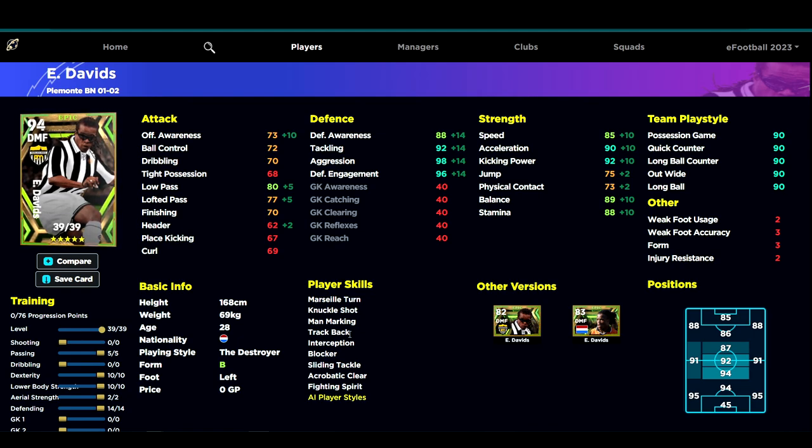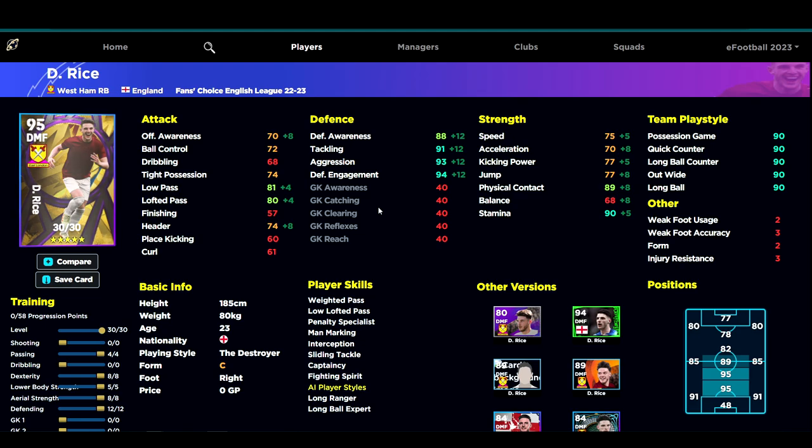He also doesn't have a lot of stats you'd associate with a more defensive-minded player. Yes, he has interception, blocker, and sliding tackle, but because of his height he doesn't have heading. He does have acrobatic clearance but not aerial superiority. He has fighting spirit, but double touch and one-touch pass are kind of missing. Comparing him with Barrios — an absolutely insane DMF, one of the best in the game, very interchangeable with Makelele, and Patrick Vieira is also in that mold — but you might have missed out on those epics or want to stay free-to-play.